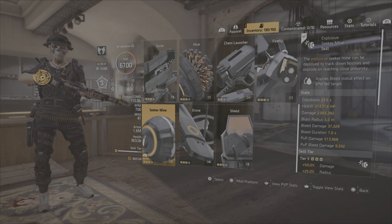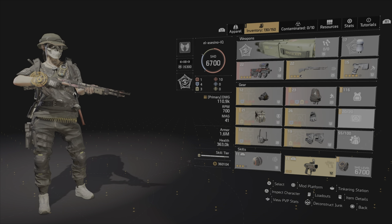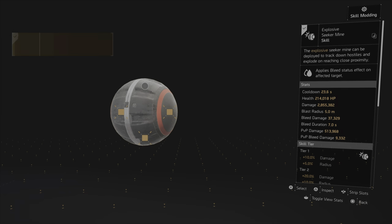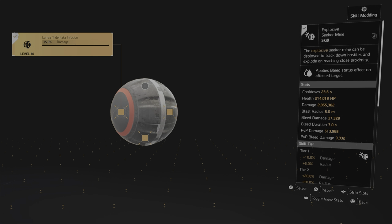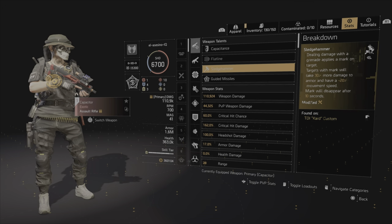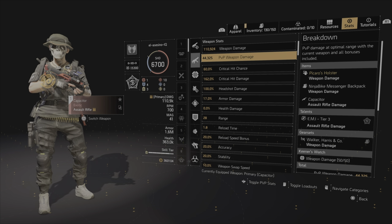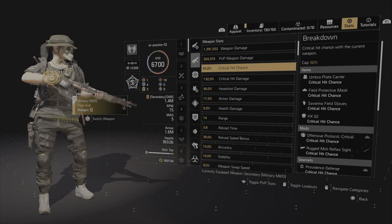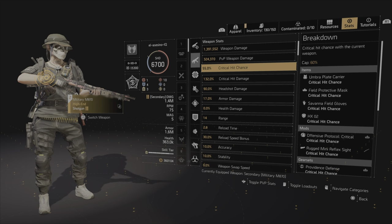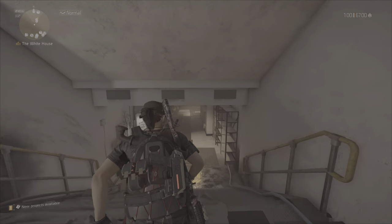Let me show you the mods: skill haste and damage for the sticky bomb, and for the seeker mine: skill haste and health damage. The good thing about the seeker mine is it causes bleed, so your enemy is going to be slowed and you have a huge advantage. For the stats: on the Capacitor I have 60% crit chance and 162% critical damage. For the shotgun: 55% crit chance and 132% critical damage.